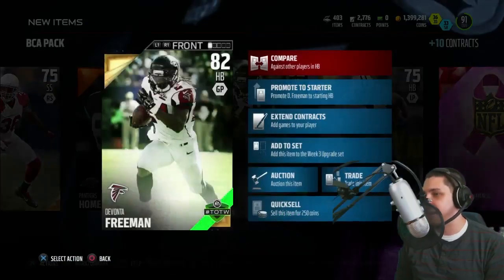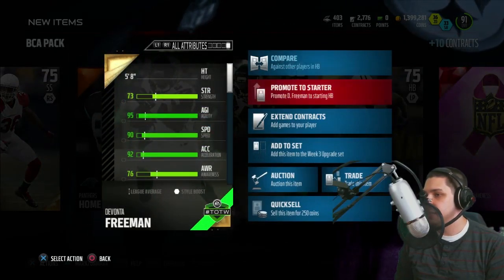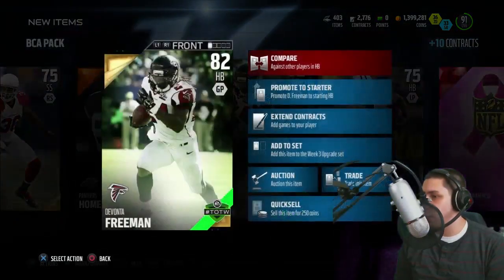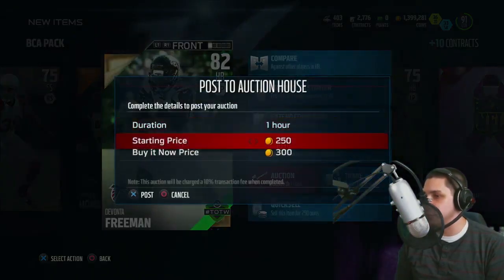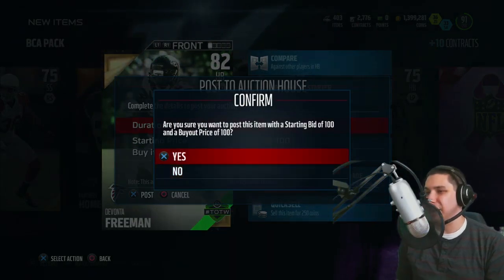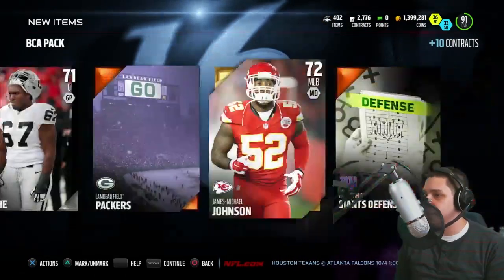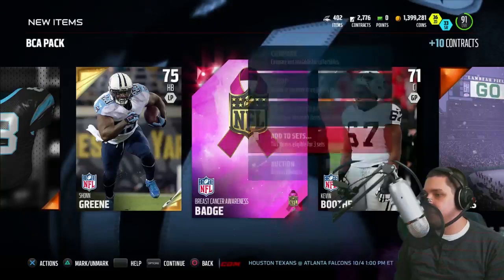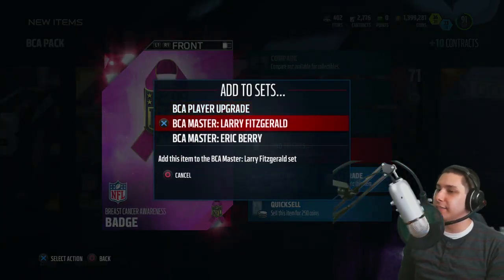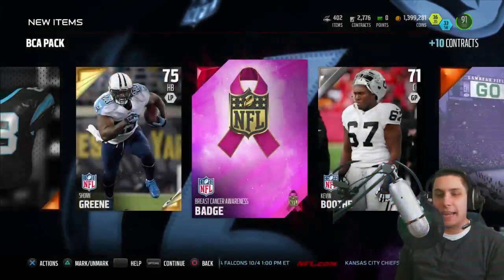We get a Devonta Freeman — he's obviously not gonna be good enough to start for the team, but he actually is pretty decent, decent attributes anyway. I'm going to give this away on the stream for whoever wants it — if you guys want to go on there and snag that thing for a hundred coins, I don't think it's worth a lot of coins anyway. Even if it is — good luck guys with pulling that thing. Let's add this BCA badge — Eric Barrier, Larry Fitzgerald — I haven't decided, so we're gonna keep that in the binder.